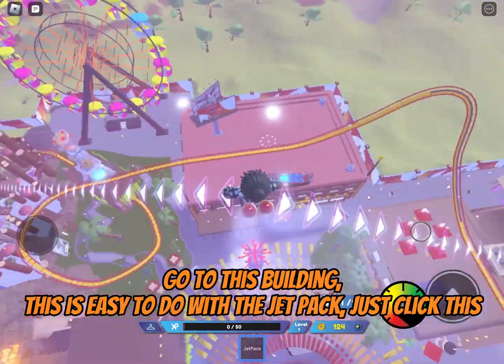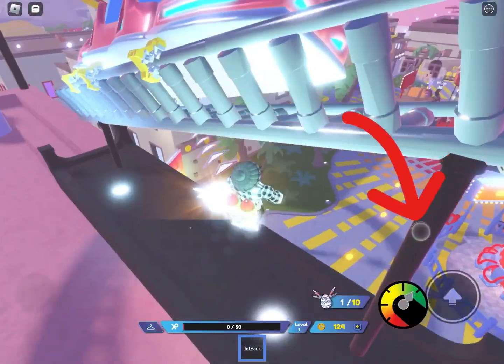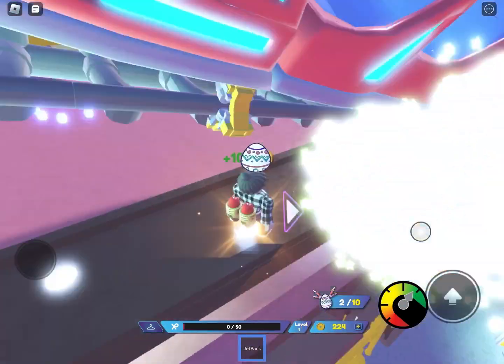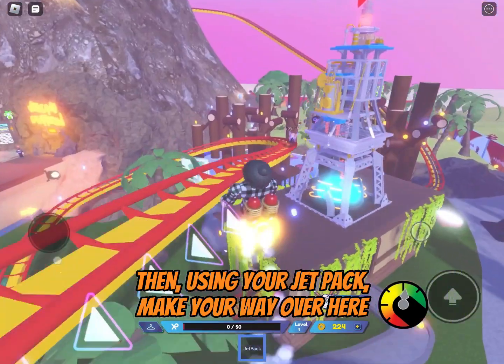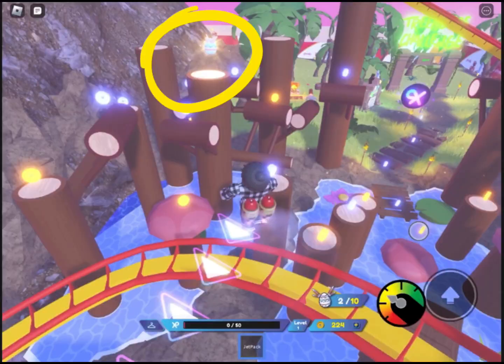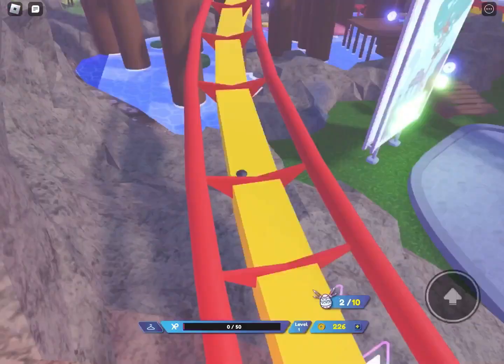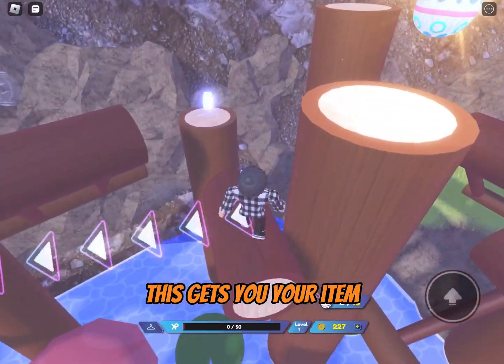Go to this building. This is easy to do with the jetpack. Just click this. Then, using your jetpack, make your way over here. You will need to get this egg. This gets you your item.